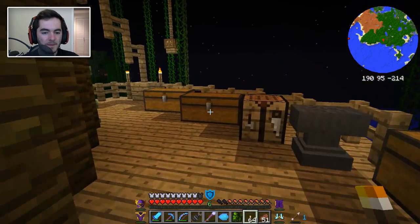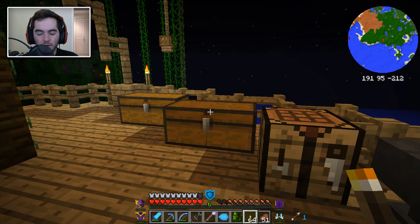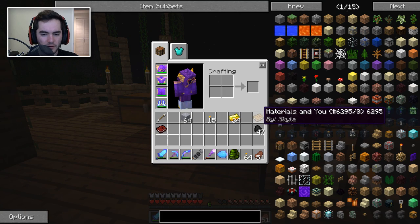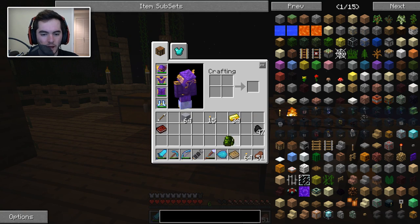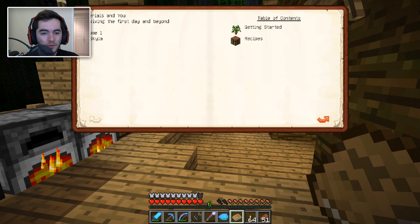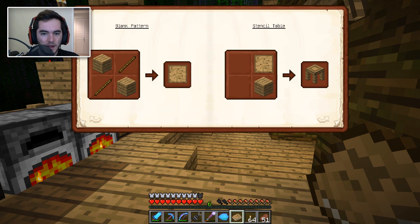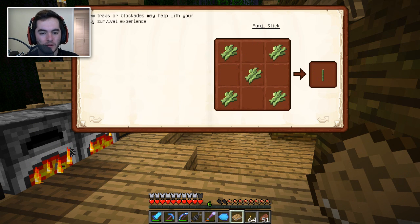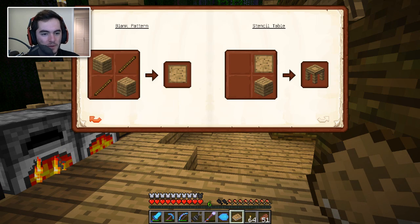I'll just split this into four different furnaces, 16 each, and we'll get a stack. So I need to make some stuff for making the tool things and whatnot, so let me actually reference the material guide book, because I need to make a stencil table, a part crafter, a pattern chest — I need to make all these things actually. So a full stack of grout is probably a worthwhile investment. Anyway, let's begin.